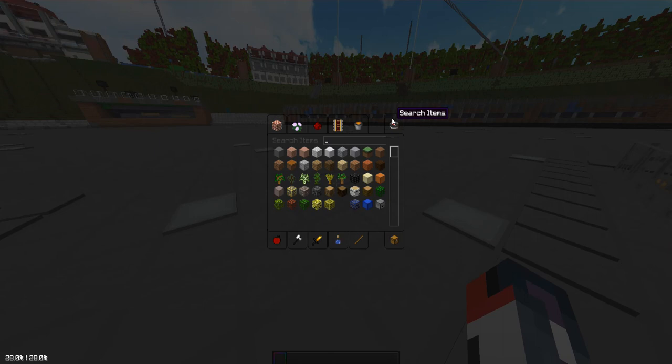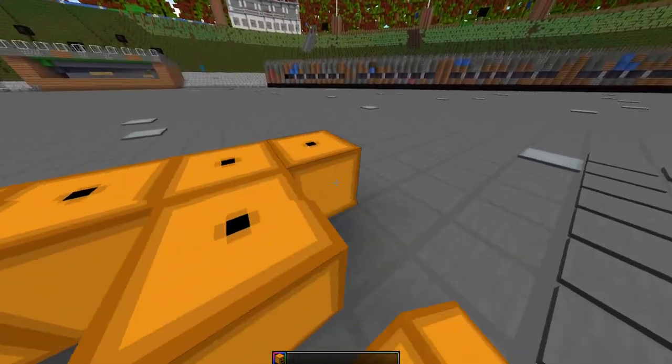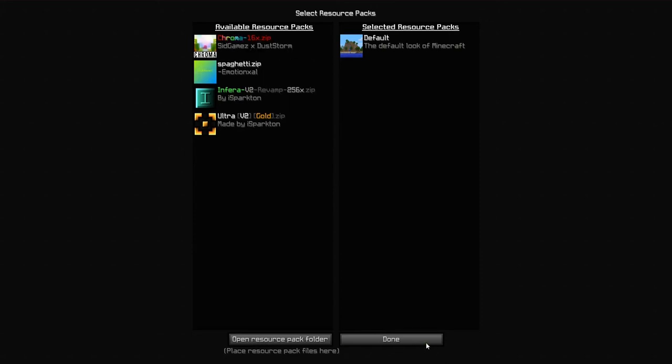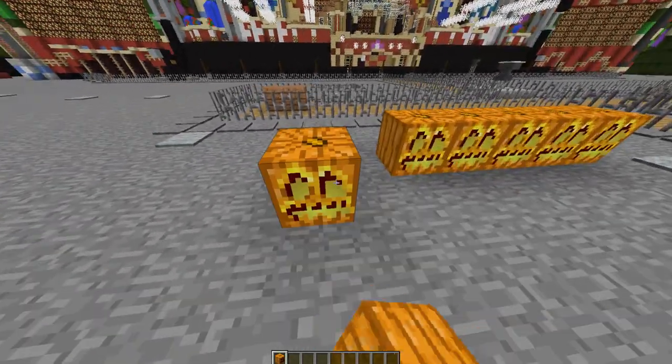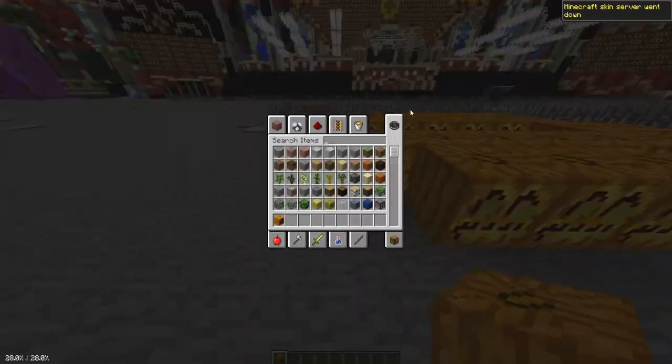If we go ahead and get a pumpkin — it's your default pumpkin. When you place it down, it's automatically going to turn into a jack-o'-lantern. With my texture pack it doesn't look like a normal pumpkin, but if I get rid of my texture pack, you can see that a normal pumpkin automatically turns into a jack-o'-lantern when placed down. That is pretty cool.